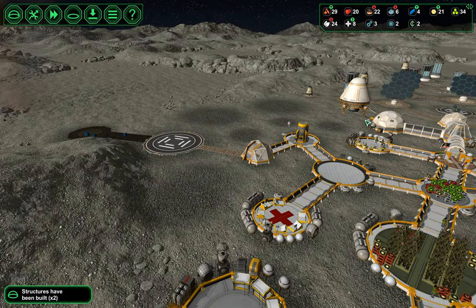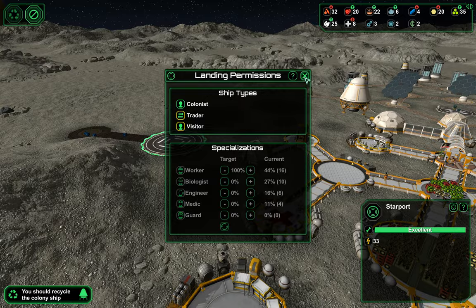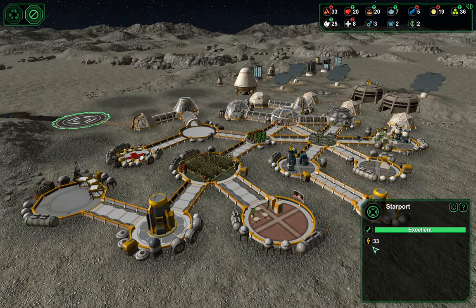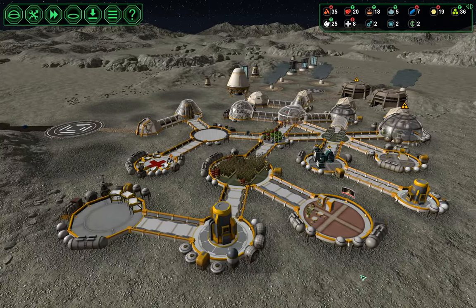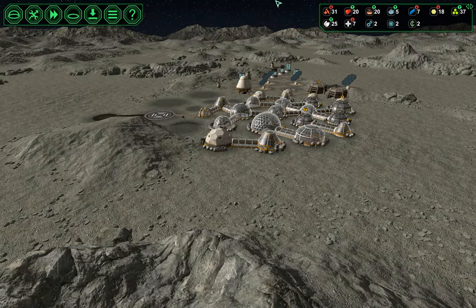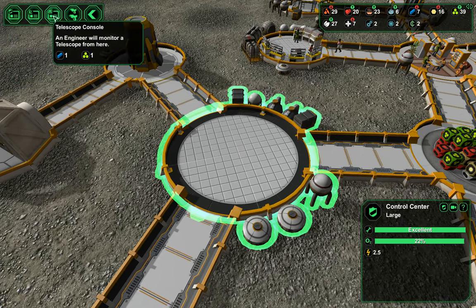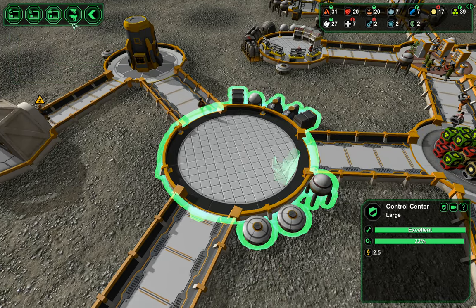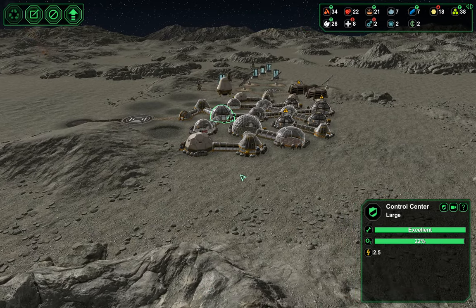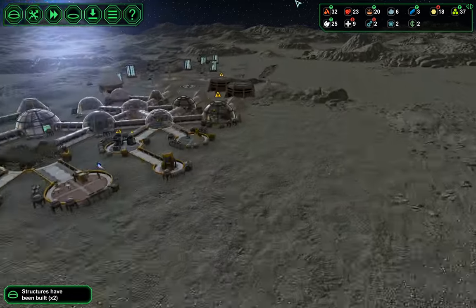We have our starport. I'm going to open us for visitors for a couple of minutes to see if we can get some visitors in. This takes a massive 33 power — I think we have it, but if we don't, that'll be the first thing going off. That's our last resource out to our telescope, so we'll put a telescope console in here. Maybe we'll get an advance warning on something once I get a meteor laser up.